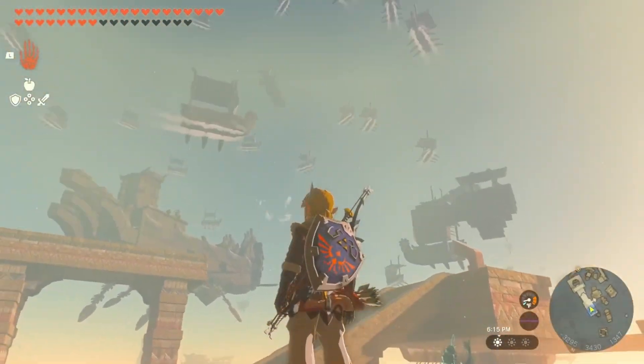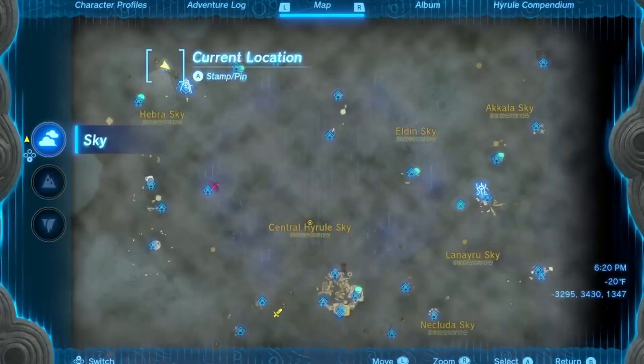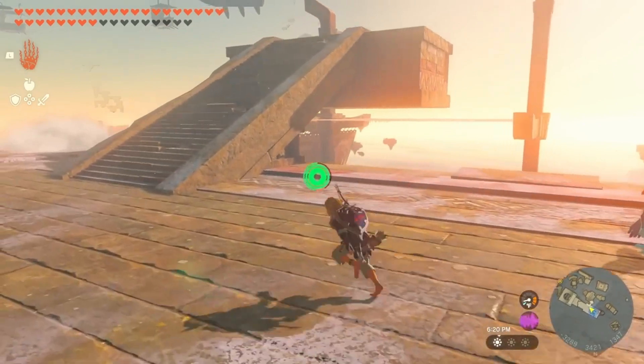Further into the campaign helps a lot for most of these shrines, like having Tulin for that extra boost to get around, and having the Zora armor to get up waterfalls. But mainly it'll come down to how crafty you are with the Zonai devices.